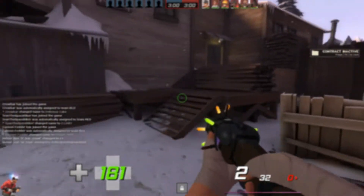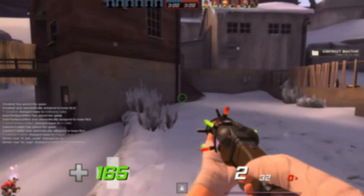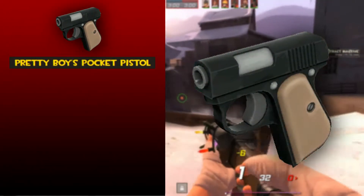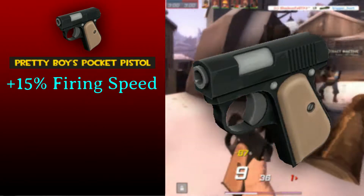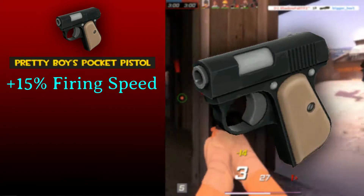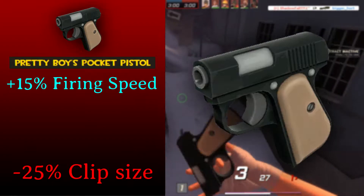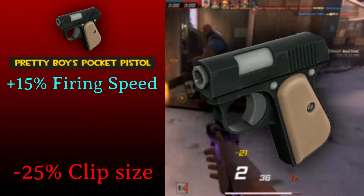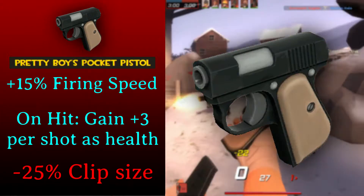My all-time favorite between the stock pistol and now this one — this is known as the Pretty Boy's Pocket Pistol. The stats on this weapon: it has a 50% faster firing speed, so it is still very powerful, especially if you can keep your crosshair on your target. The only downside is the less clip size, which is understandable since it fires faster. The uniqueness of this weapon is that you gain 3 health per shot you deal.